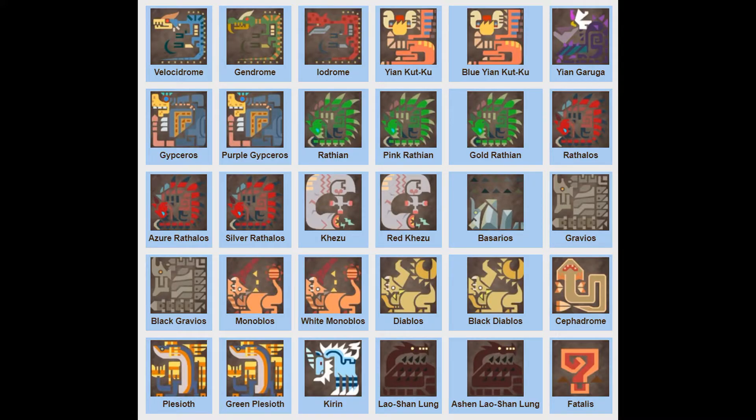Before we get started on the big monsters, a few things: One — Drones and the great variants of smaller monsters won't be covered because they'll have the same reasoning as the smaller monsters. Two — I'm not going through deviants, variants, or subspecies unless there's a significant difference in attack types. Three — I'm only doing this by generation because there's over 300 monsters and I don't want this video to take too long. So with that, let's get started with Yian Kut-Ku.